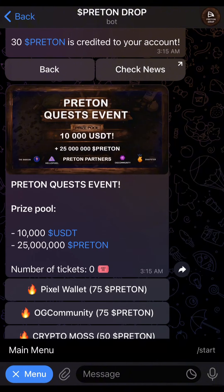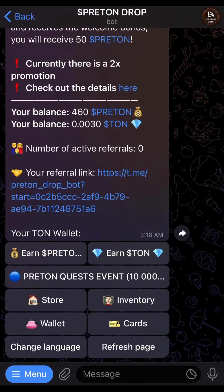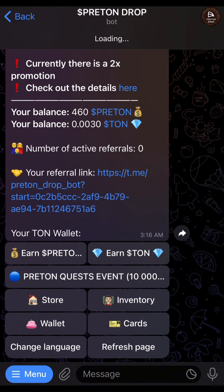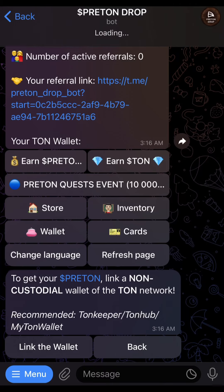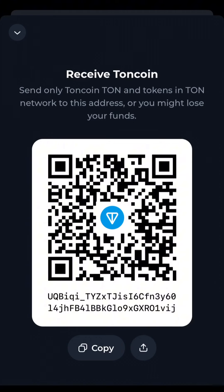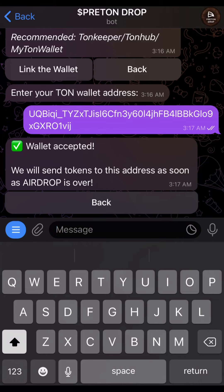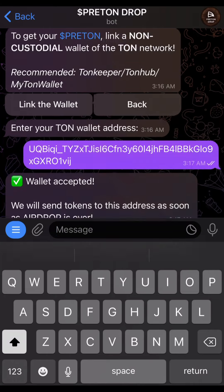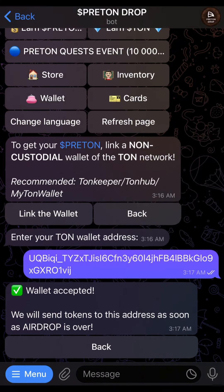These are the things you need to do. Once you connect your wallet through this for your pretend drop, you can connect your wallet. What you need is your TON Keeper wallet. So head over to TON Keeper, copy your wallet address, and then paste it here. Once you paste your wallet address, it tells you your wallet is accepted and they will send tokens to the address as soon as the airdrop is over.